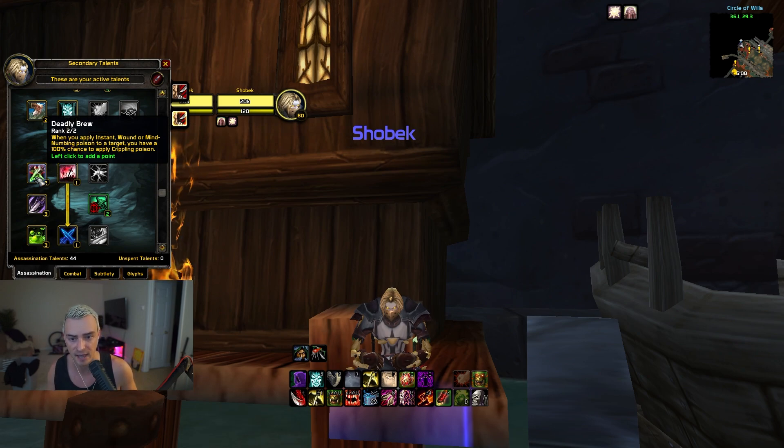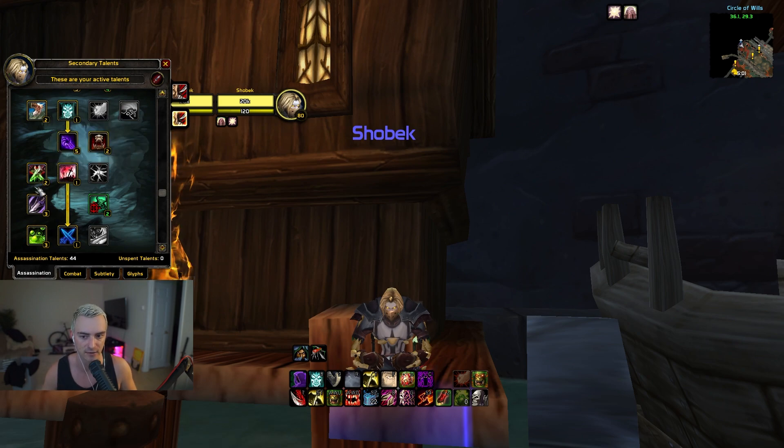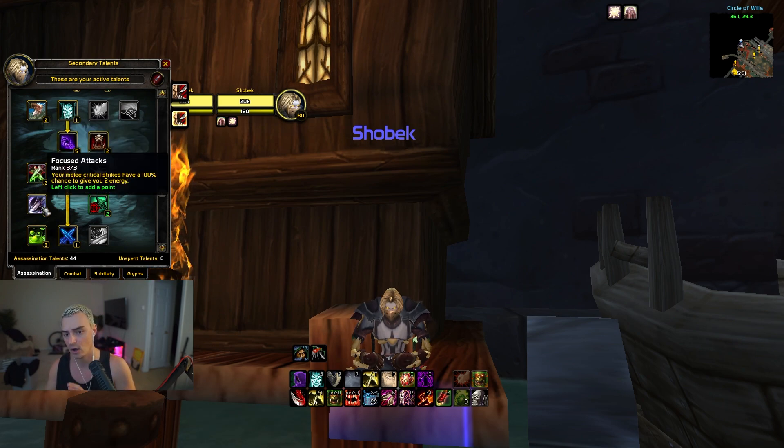Next, Deadly Brew is a must-have — it adds instant Wound and Crippling Poison on application. I have Wound on my offhand, so I Shiv for MS and it adds Cripple. If they're trying to run away or I need to slow a priest, it gives me on-demand Crippling Poison without losing the auto attack timer swapping daggers. Next, Focused Attacks — 100% must-have. This allows your Mutilates to get off more, and it really complements the 1.4s and the whole modern Mutilate rogue with energy regeneration coming back so fast.